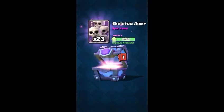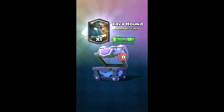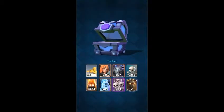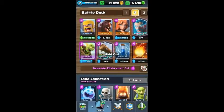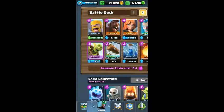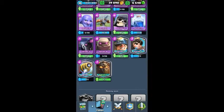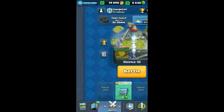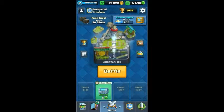It is a legendary — what one is it? The Lava Hound. I really didn't want the Hound because I don't use it, so that will not be getting upgraded.